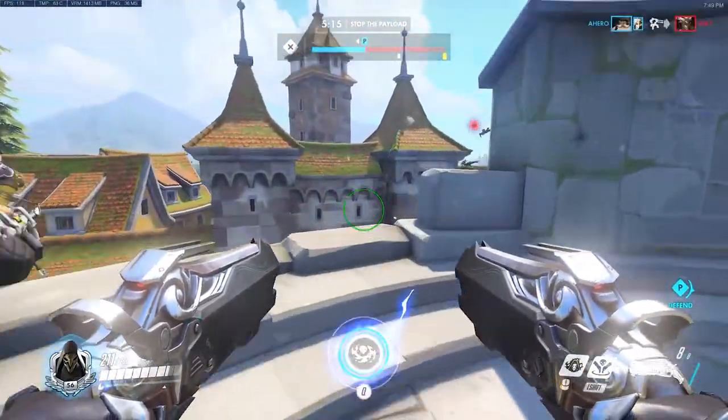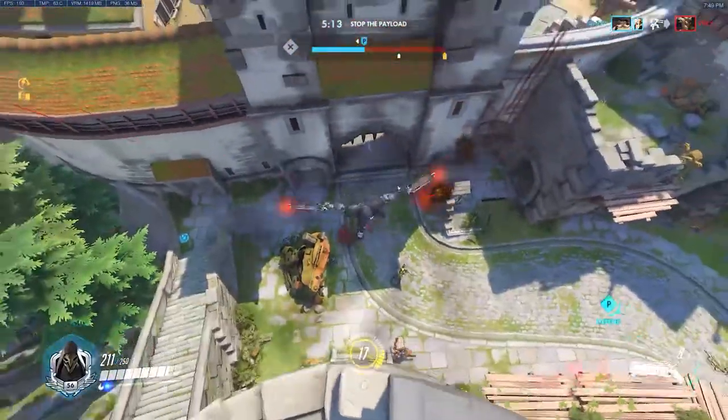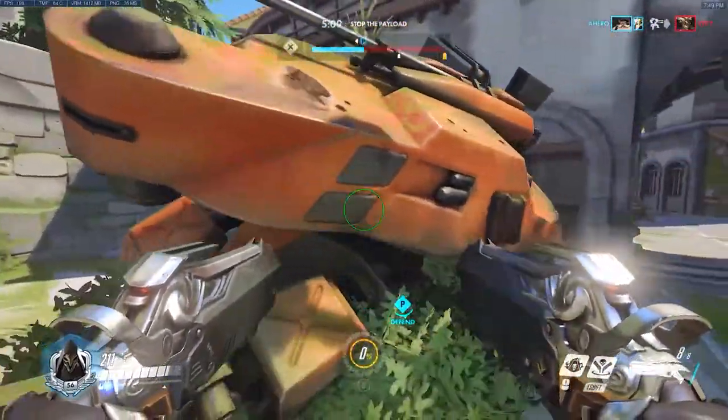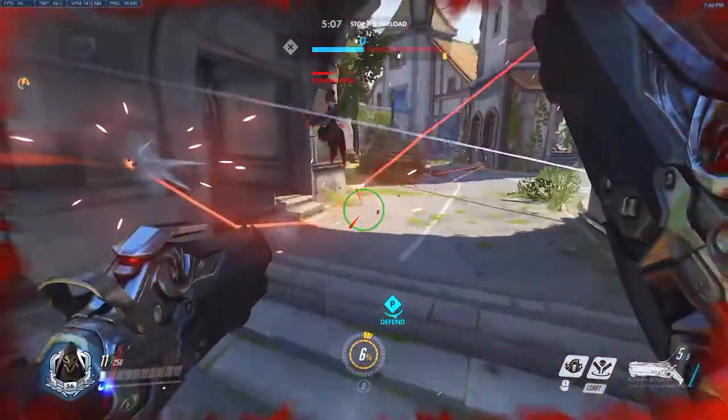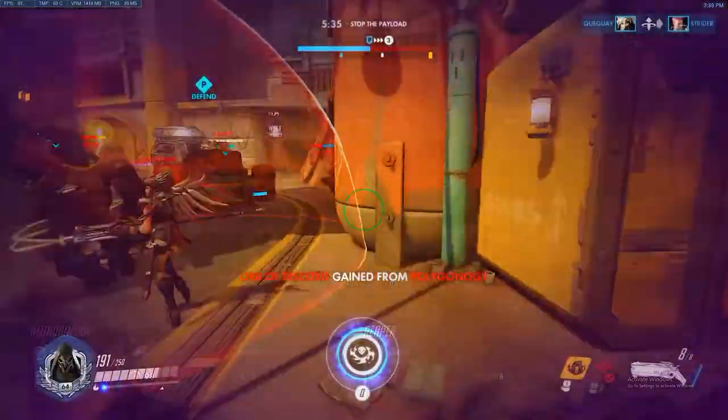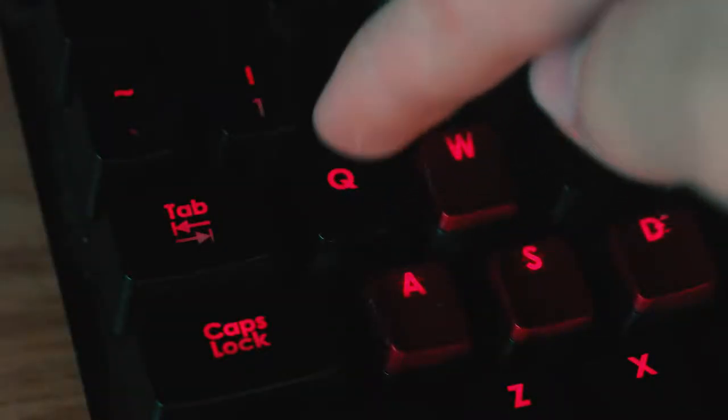The best way to use it is either to jump from a tall building, using the ult like a parachute to cushion your fall. You can go jump off a building to your painful death some other time, just not here in combat. Another great way to use it is to run right into the enemy team and press Q super fast so they don't have time to react to what you're about to do.